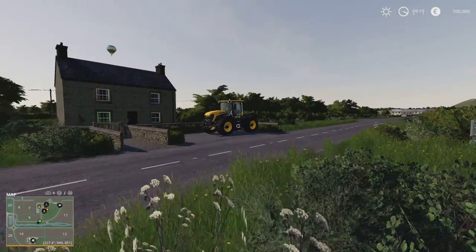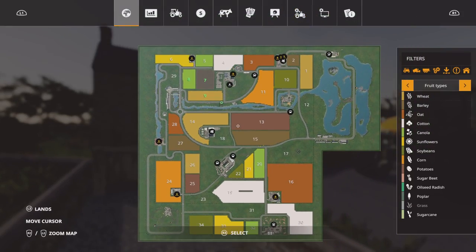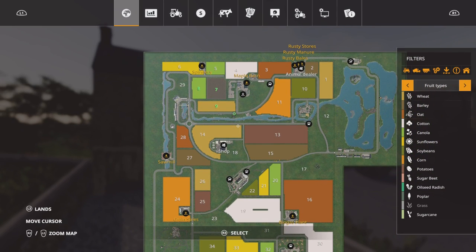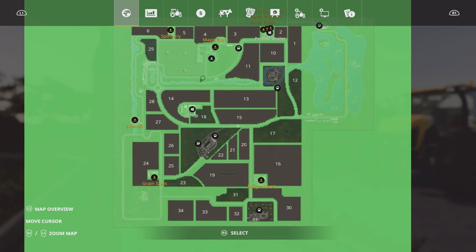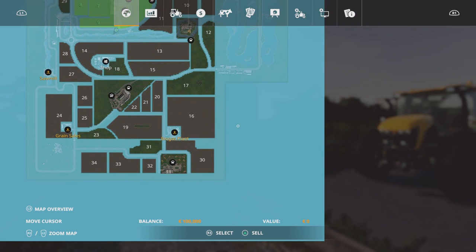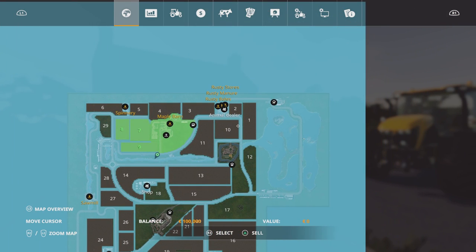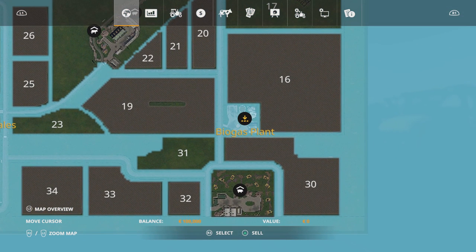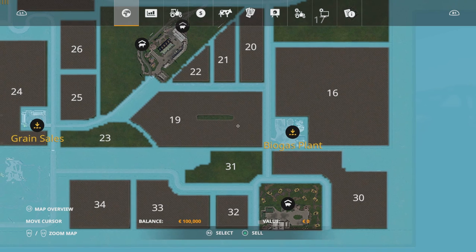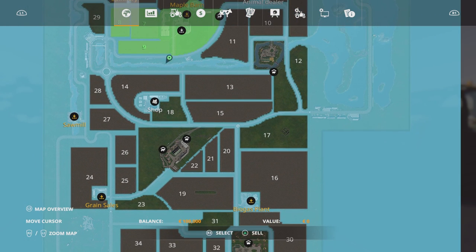Our first vehicle is parked up neatly here by this farmhouse. Looking at the map, this is where we start. I'm on New Farmer, normal economy. The periphery — the outside of the map — is zero anyway, and that includes all the bits in between and around the edge. That also includes the biogas plant; it's part of that periphery, not a separate entity. Zero for the biogas plant, which is rather handy.